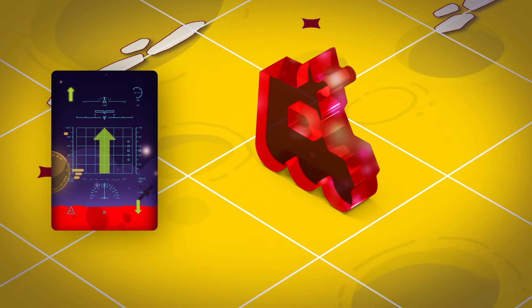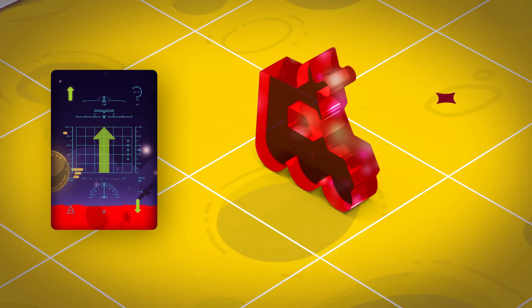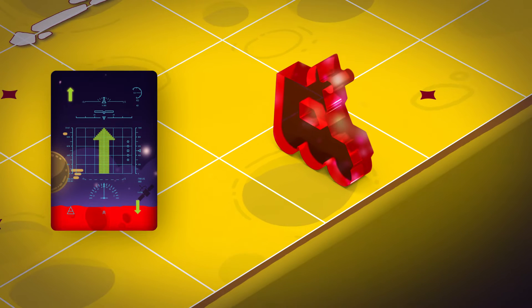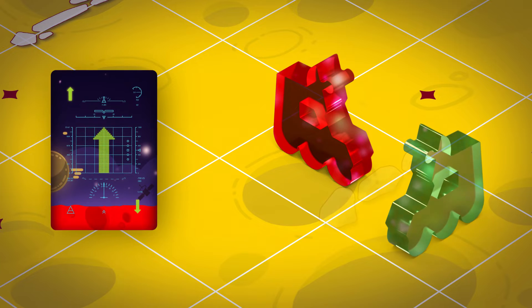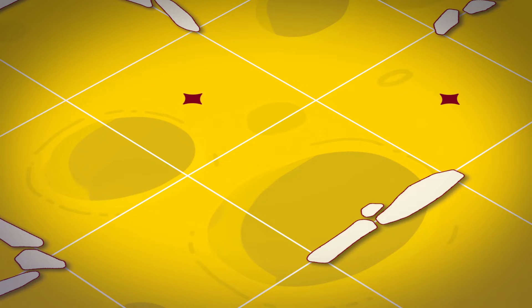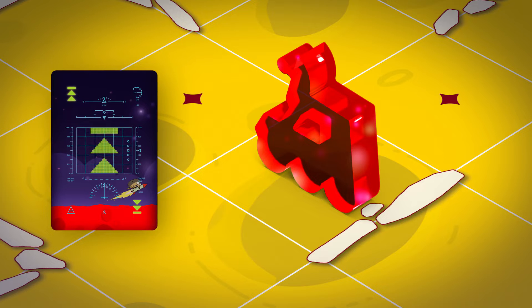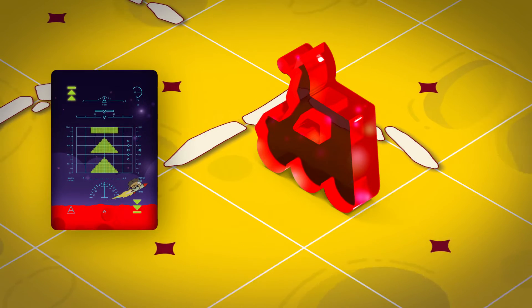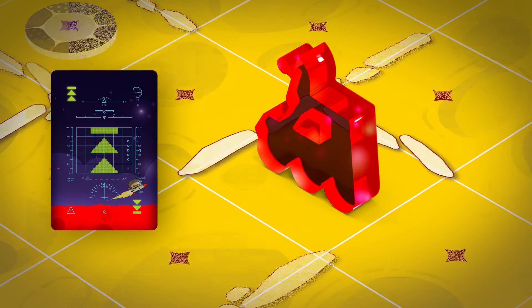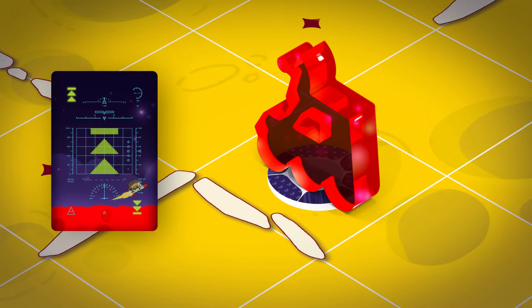Step forward: the rover moves one square forward if there are no obstructions. Obstructions include the border of the game board, border of the hill block, stone wall, or another rover. All the way forward: the rover goes forward until it encounters an obstruction or a life sample. On encountering an obstruction, it stops on the square in front of it. On encountering a life sample, it stops on its square and picks the sample up.